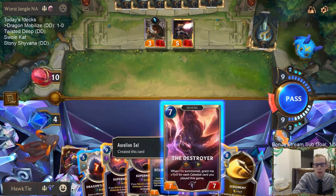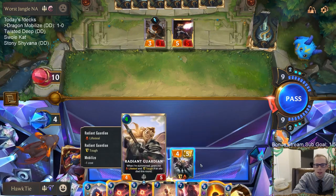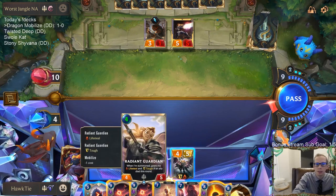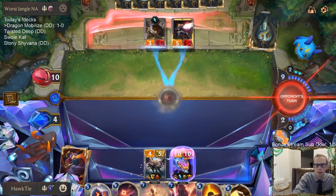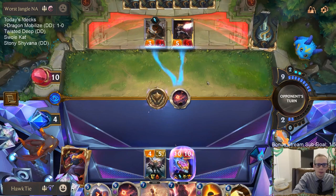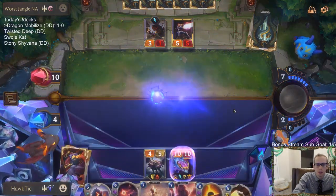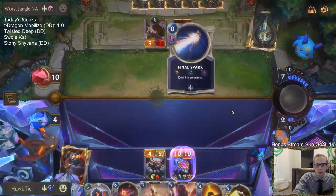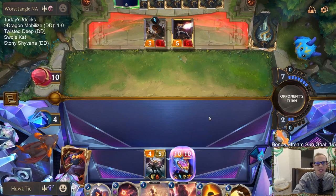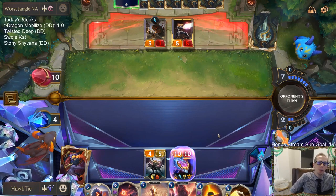Do I want to play around Deny and just play one of these other things? I want to attack with Radiant Guardian but I can't really attack with a 4-5 into a 5-5. I'll just do this — of course they have Deny. This entire game has been frustrating: what's the best thing they can have, they've had it. Even from their Remembrance getting the 5-5 with Scout so they get to attack multiple times — that was the worst possible for me.